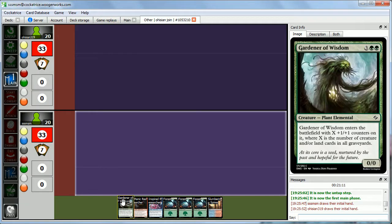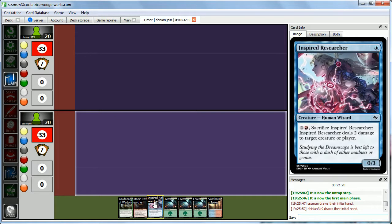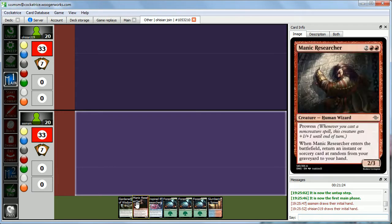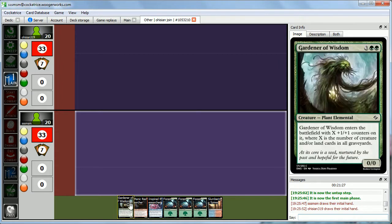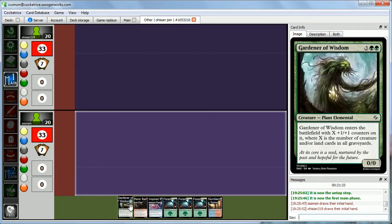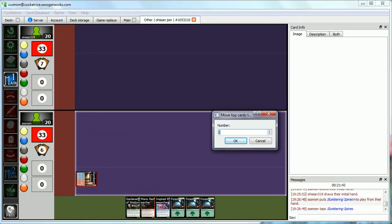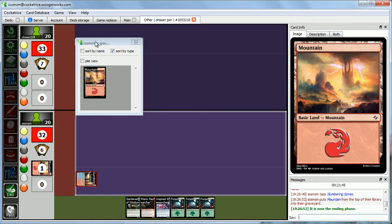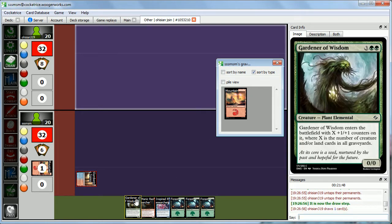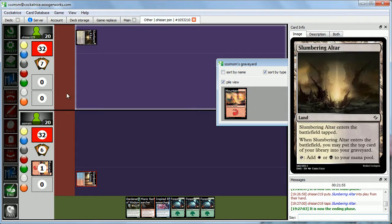Here we are for Game 2 of the Dreamscape Sealed Match. I'm on the play this time since I lost Round 1. I like our opening hand — we have 3 4-drops, all our colors, our blue splash, and Inspired Researcher just to make sure we won't die to a stupid flyer this time. We also have two guys dependent on a good graveyard. We play Slumbering Spires, move the top card to graveyard — it's a mountain. Go ahead, not going to bother with the graveyard business.